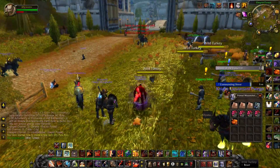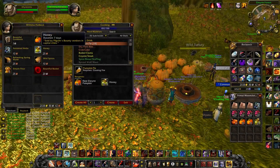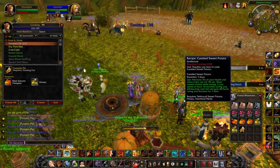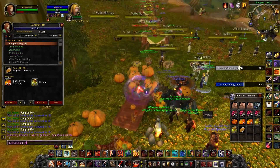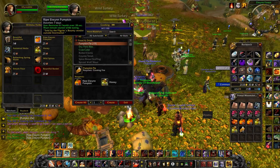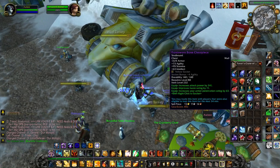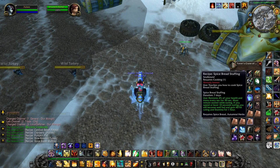Stormwind has ripe Elwyn pumpkins, and there are plentiful turkeys around there to stock up on for later. Ironforge has tangy Wetlands cranberries, and Darnassus has Teldrassil sweet potatoes. Horde counterparts surely exist. By buying the bountiful cookbook and opening it, we will receive five recipes that use the reagents sold from the vendors mentioned.